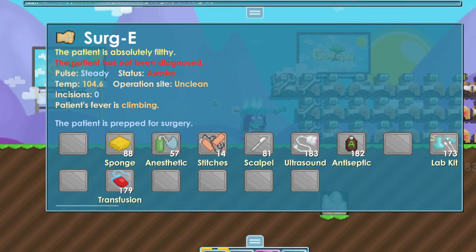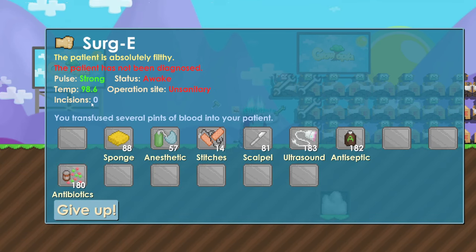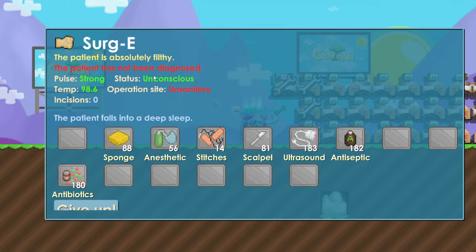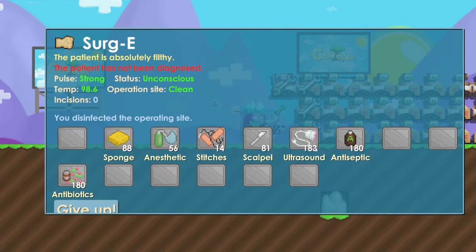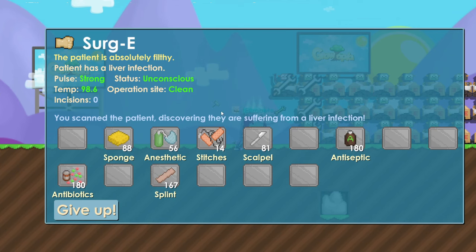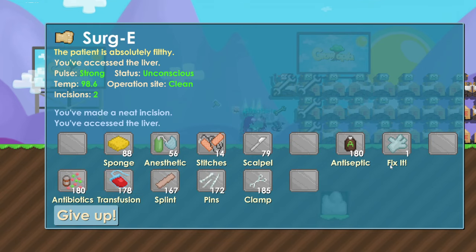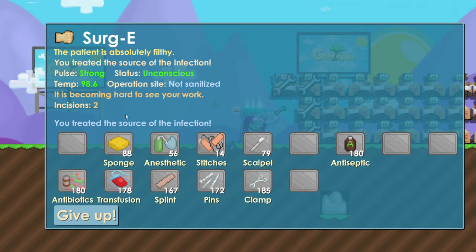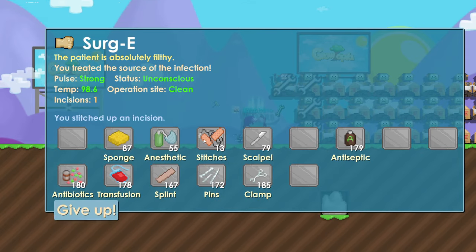Last surgery — patient's fever is climbing, so lab kit to get antibiotics and make it green. Transfusion for pulse, green again. Anesthetic to put it to sleep. Antiseptic to clean it until it's green. Ultrasound — patient has a liver infection. Everything else is green except incisions, so scalpel until it's green, fix it, then antiseptic, anesthetic to keep it asleep, and stitches to close the incisions.